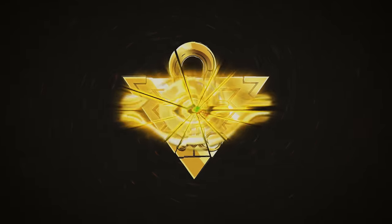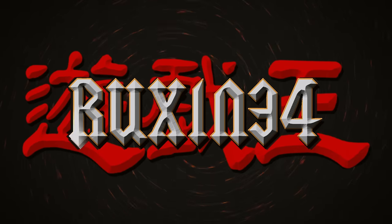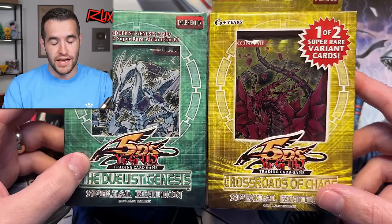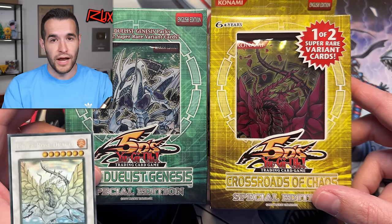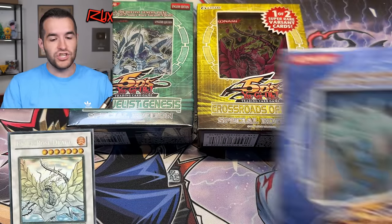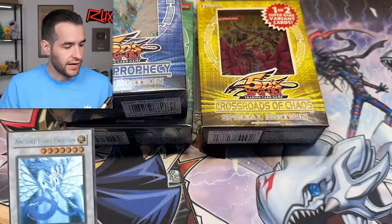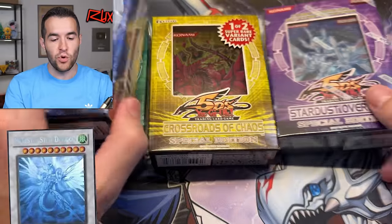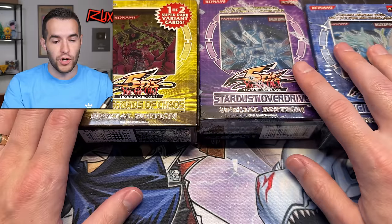In today's video, we're pitting the best Yu-Gi-Oh! 5D sets against each other. We're back with another opening video where we are opening not just the two special editions you saw in the intro — two of the classics, Duelist Genesis and Crossroads of Chaos. In these sets are some of the most beautiful cards you've ever seen: the Ghost Rare Black Rose and Stardust. We're also opening Ancient Prophecy for the Ancient Fairy Dragon, as well as Stardust Overdrive for the Majestic Star Dragon. So this is going to be a four-way battle between all these sets.